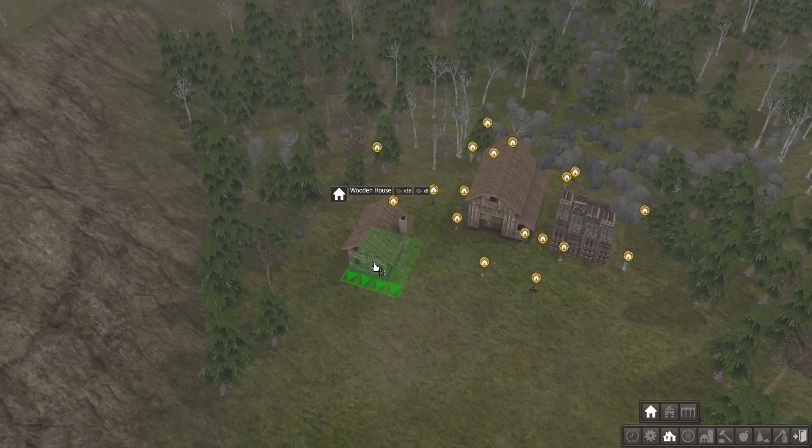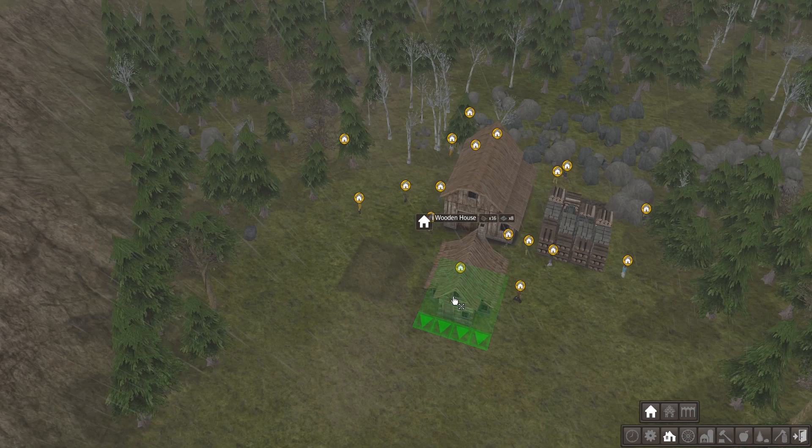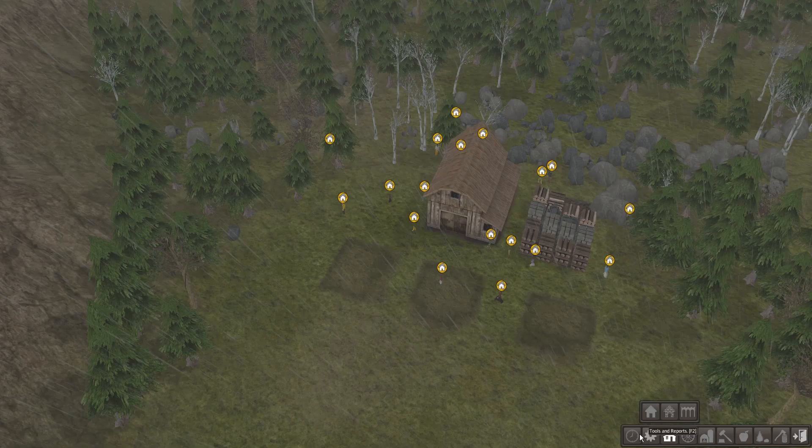I think we're gonna stick with wooden houses. If I could just figure out how to rotate that stuff, that'd be pretty great, but none of the keys seem to be doing anything. So all the houses are going to be looking that way. This is going to be our kind of Sunrise Mansion. Let's build three houses, see how many of them move in, and build a dirt road between them all.